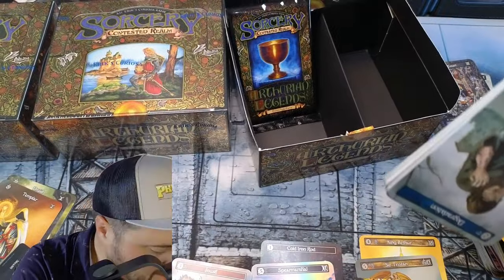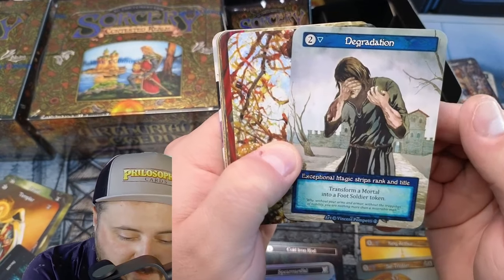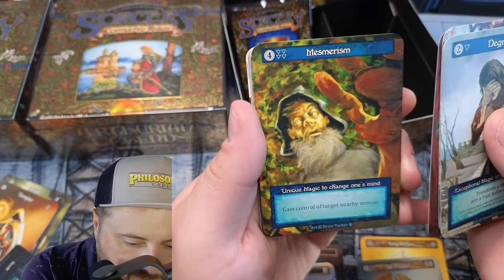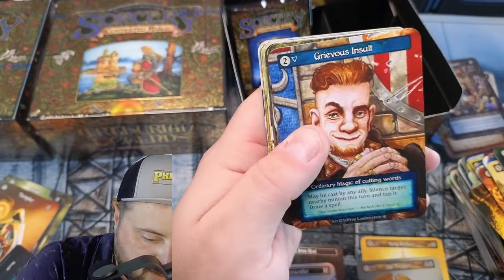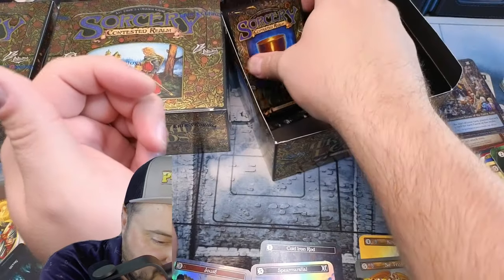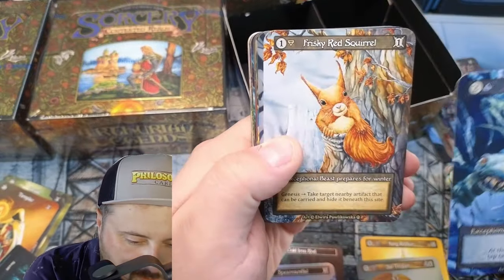I expect one more foil to get us to six. Degradation — transform a mortal into a Foot Soldier token, that's amazing. Briar Patch — at least take one damage. Sword and Shield — bear has plus two power. Mesmerism — gain control of a nearby minion. Grievous Insult, Led Astray. Field Laborers, Joust. Oh, Frisky Red Squirrel.